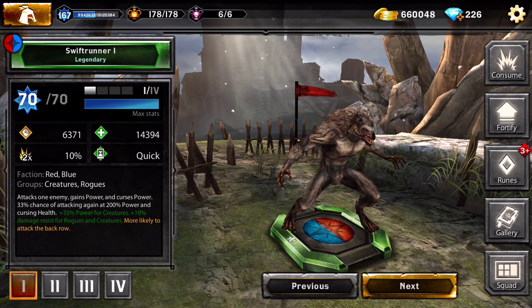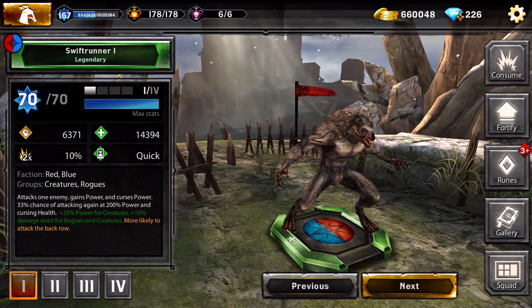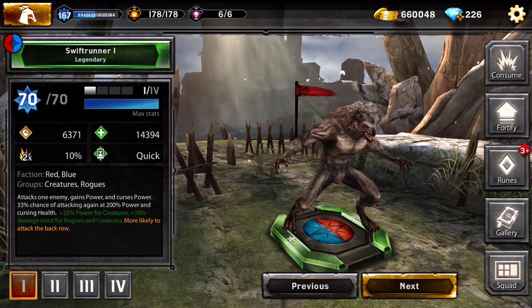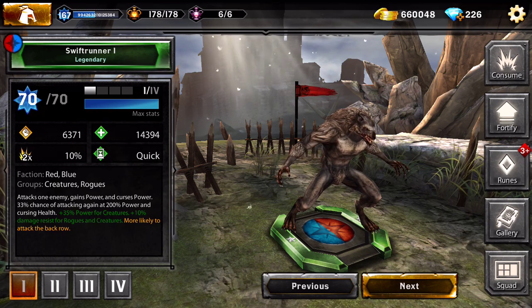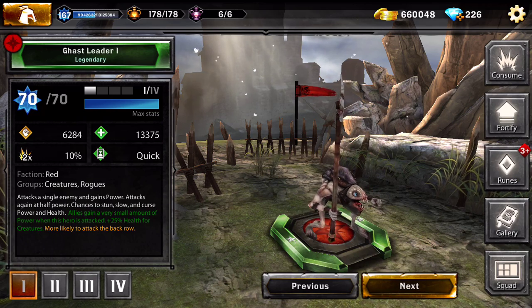Swift Runner - when he came out he was all blue and called the Wolf, I think. He didn't have the 35% power for creatures back then, but now he attacks one enemy, gains power, curses power, has a 33% chance of attacking again at 200% power, and curses health. So he's a beast - he should be at least a two-star.